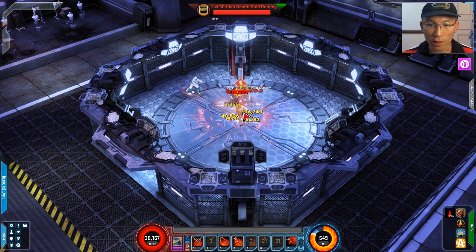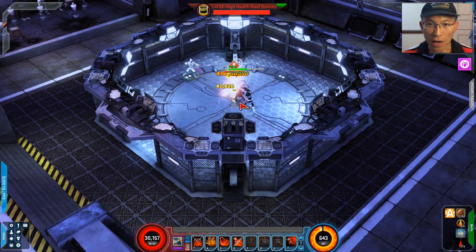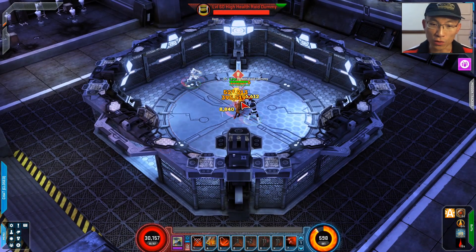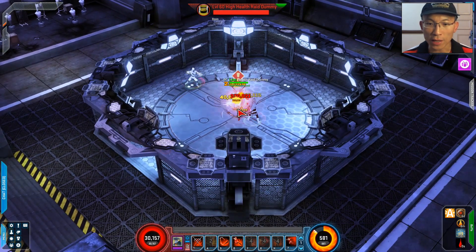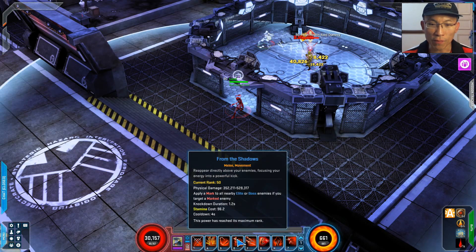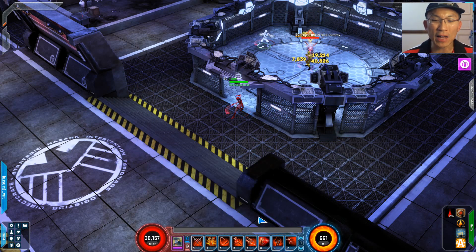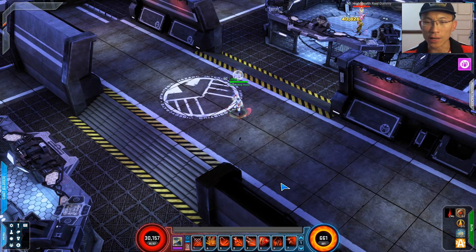It's very fluid — just make sure you hit all these powers on cooldown. For Blossom of Death, if you can remember, do it every second time you do Shadow Strike. Sometimes the rotation gets a little mixed up because of the signature, but that's about it. Now on to the Cosmic Danger Room.